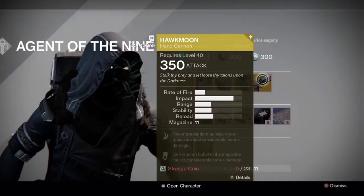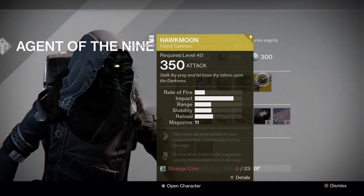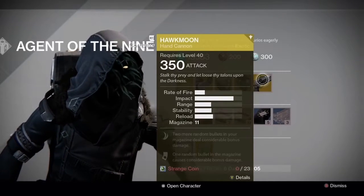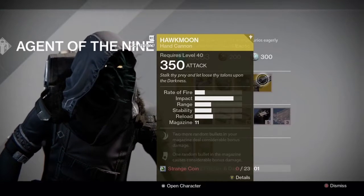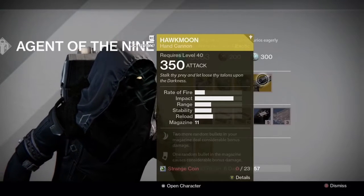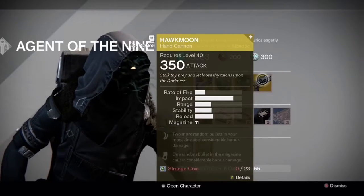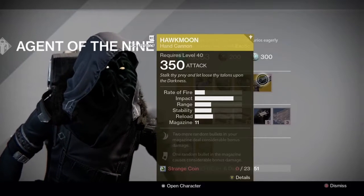And last but not least, the hand cannon that used to be good in its prime - Hawk Moon, 350 attack, 11 bullets in the mag. Two more random bullets in the magazine deal considerable bonus damage, and one random bullet in the magazine causes considerable bonus damage, for 23 strange coins.